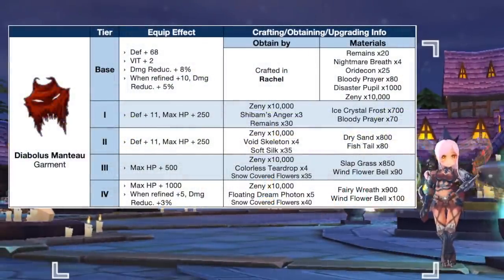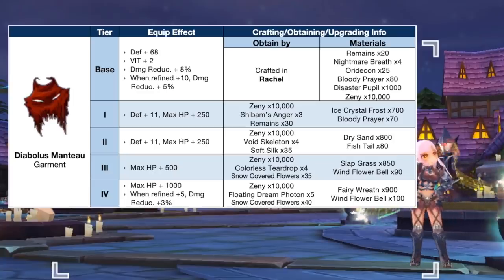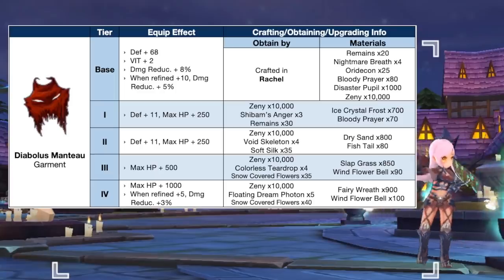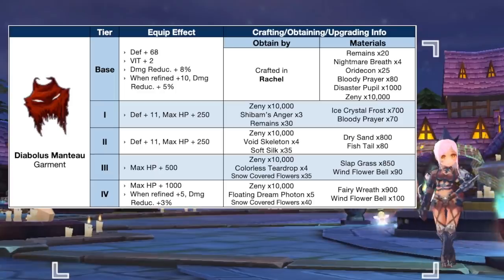Up next, we have the new tiers for Diabolus Month 2, which can now be crafted in Racial. It can now be upgraded from tier 1 to tier 4 using the following materials. Notably, it will increase damage reduction by 3% when refined to plus 5. A tier 4 Diabolus Month 2 will be used as a secondary equipment for the synthesis of Blue Eve Cape, while a clean Diabolus Month 2 will be used for the synthesis of Dove's Cape and Magic Staunchman 2.